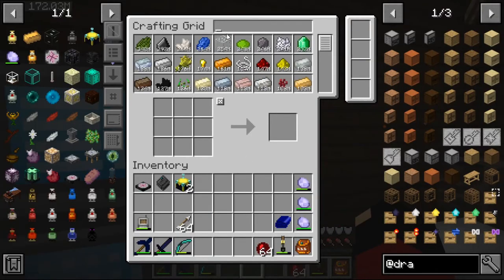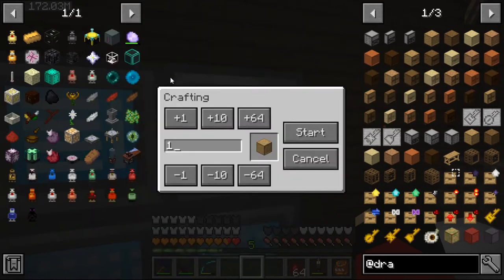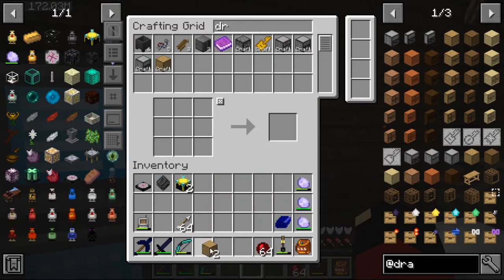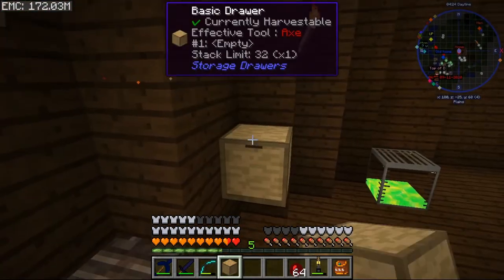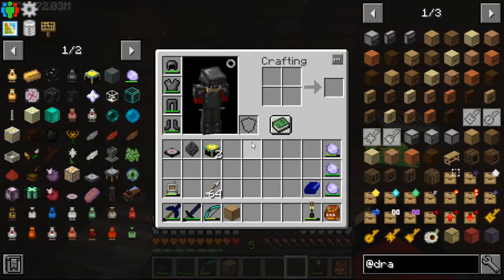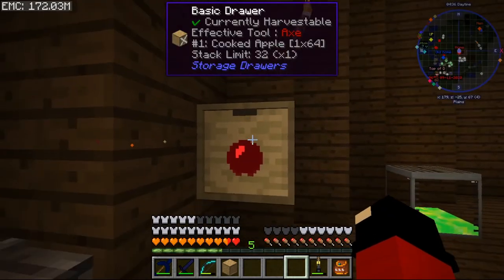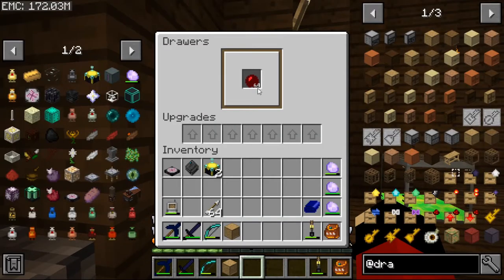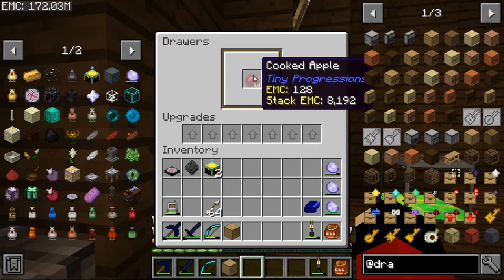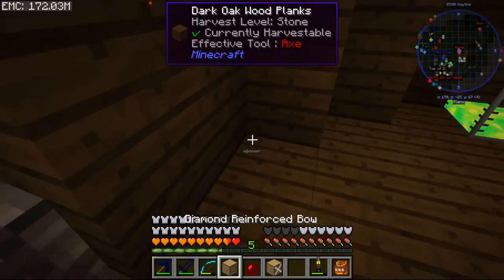Let's make some drawers and look at basic drawers first. A basic drawer is basically a drawer you can put things in. You can see how it says there are 64 items in it. If you right-click, you can open it. If you shift and right-click it will bring up this menu where you can put upgrades in and see how many items are in there.